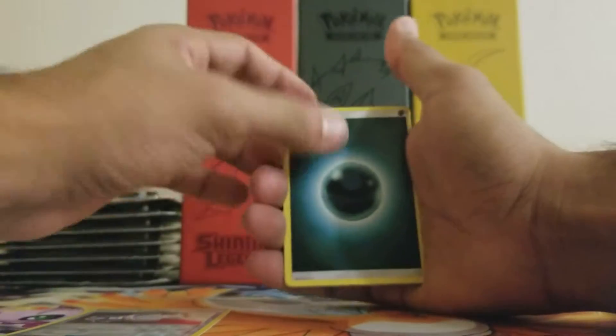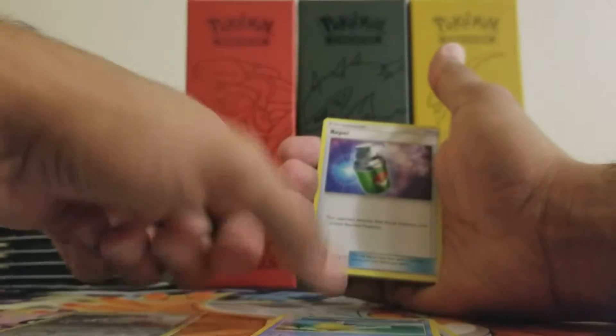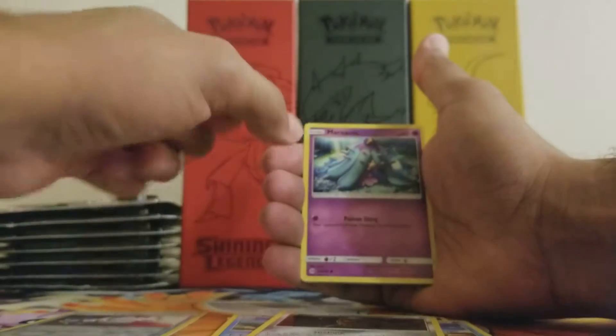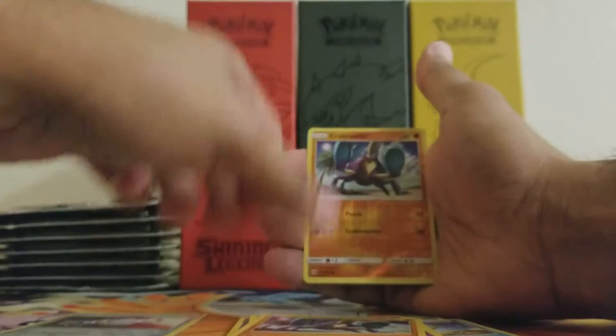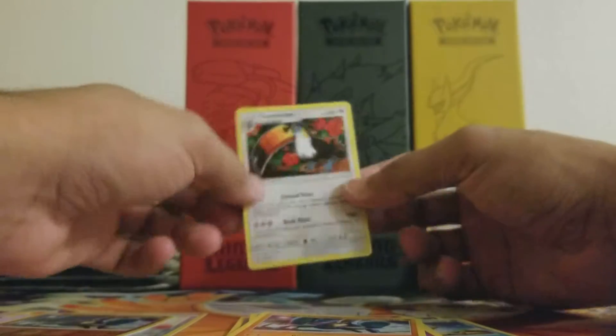Alright, darkness energy, trainer Poké Ball, Pelipper, trainer Repel, Alolan Meowth, Dewpider, Stufful, Alolan Diglett. Looks like a Crabrawler, reverse Crabrawler, and the rare in the pack is a non-holo Turtonator.